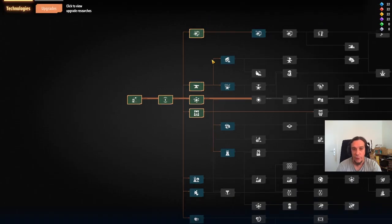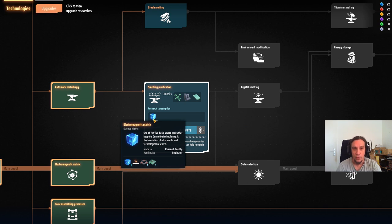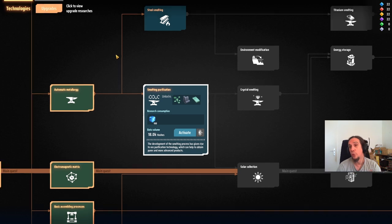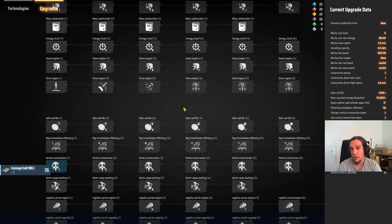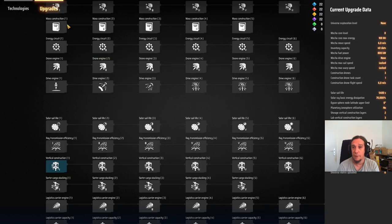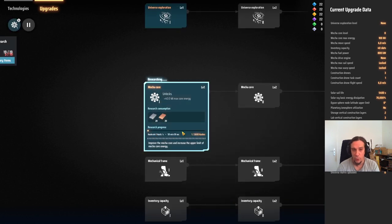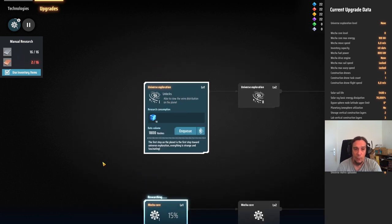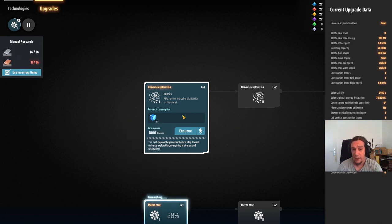Press T to open the tech tree. We've made our first steps, and the next technologies we want to unlock all need electromagnetic matrices. There are two trees here — the mech upgrade tree improves your mech's behavior, while the other unlocks new building options. We can unlock the mecha core right now since it only costs some plates and gives us more maximum core energy. We're also queuing up the universe exploration tech, which costs 10 cubes and lets us see the mineral distribution on the planet — extremely useful.